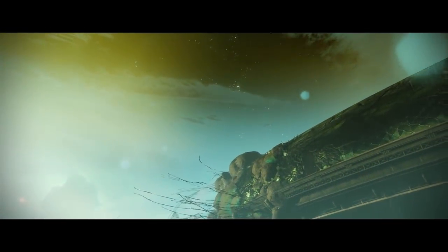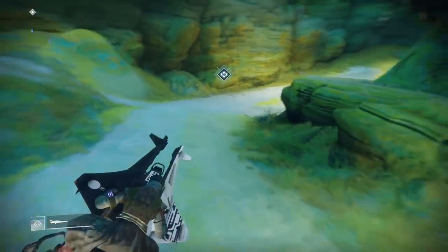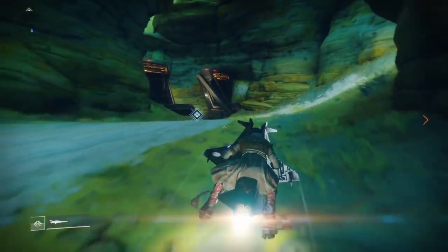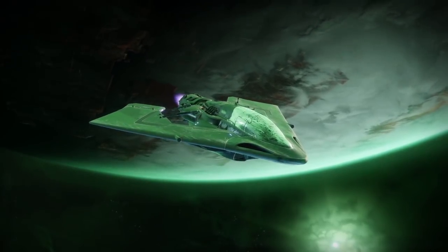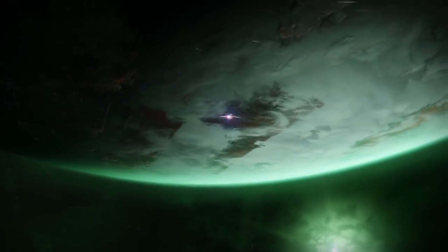The choice of planets in Destiny 2 is very interesting. Titan was heavily speculated and Earth was all but certain, but Nessus and Io? Those came as a surprise. No Europa, no Mercury, no Neptune. The potential of those planets is endless. I don't even think Nessus is real. Fun fact about Nessus: it's named after a centaur in Roman mythology because minor planets orbiting between Jupiter and Neptune are classified as centaurs. Pretty cool.